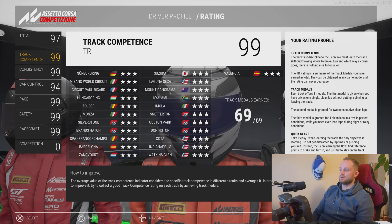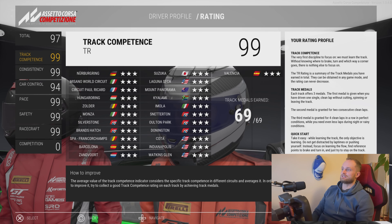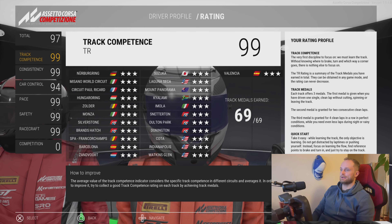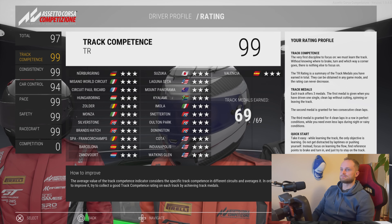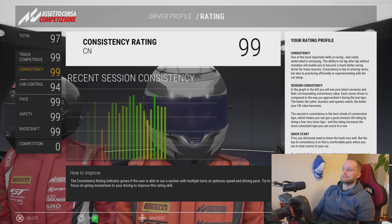Track Competence is quite an easy one to increase. All you need to do is head out on track at a track you've not been to before to earn your stars. Just hook up a few consistent laps without spinning, crashing, or going over track limits, and you'll quite easily earn your track medal. There are three stars at each track, and you just need to go through each of them and complete those laps without any mistakes.